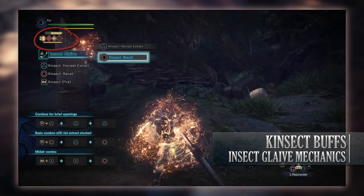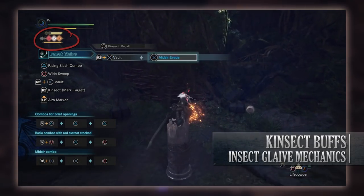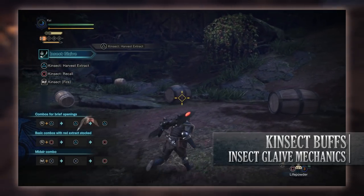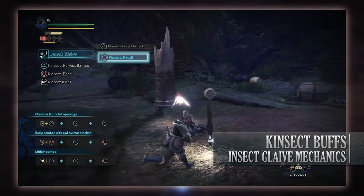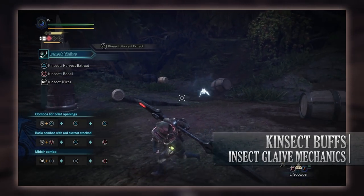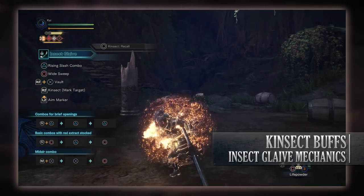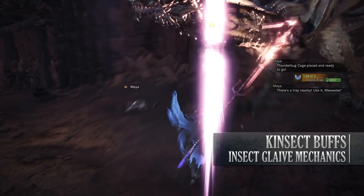You'll see an insect shape with three diamonds labelled 1, 2, and 3, plus a small gauge showing your Kinsect's stamina. When you send the Kinsect off, it lights up red, white, orange, or green, indicating the buff type you'll receive when you call it back. Red gives an attack increase and improves your basic moves — always strive for this first. White increases mobility and lets you vault higher. Orange reduces knockback. Green restores health. The body part the Kinsect attacks determines which extract you get.